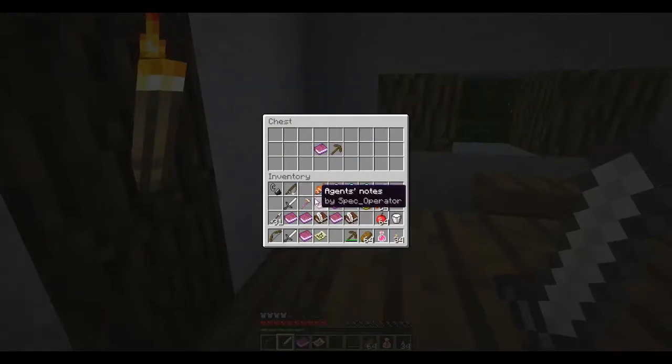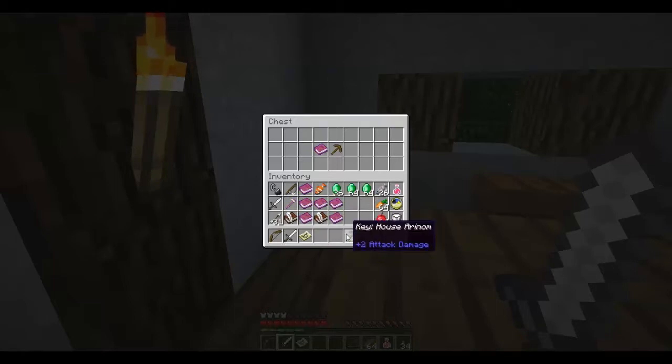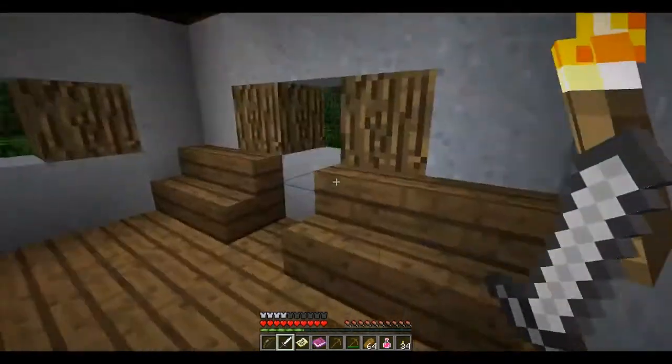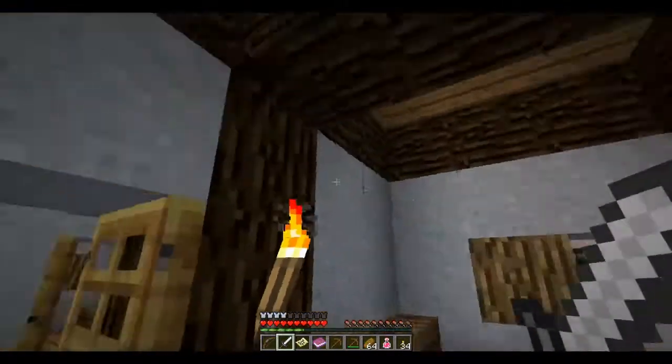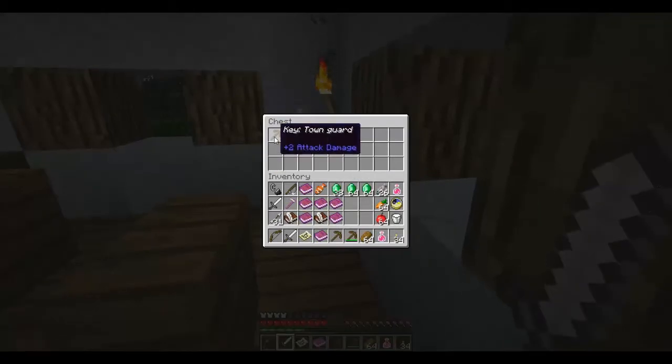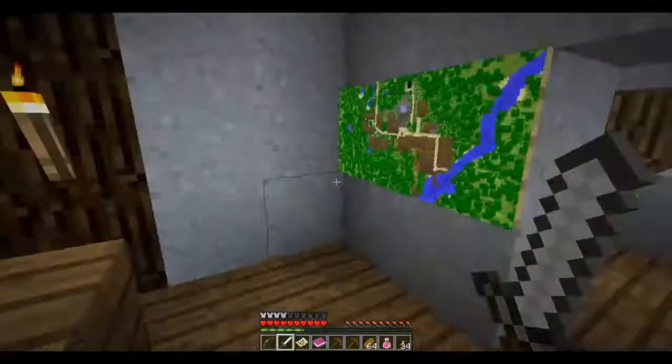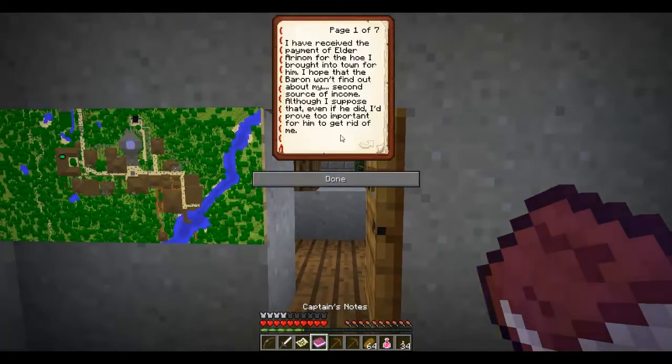I need to dump some stuff. I don't want to dump the books, because I might need them in the future to look back on. I want to keep the clock just in case. I want to keep the potions of healing, just in case I get into a crazy battle. I guess I should go back to Aranam's house and drop this key in there, because I won't be needing it. Key to the blacksmith. And captain's notes. Oh wow, look at that — that's cool. I like that. I didn't know that you could display the map like this. This is really cool.